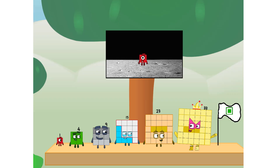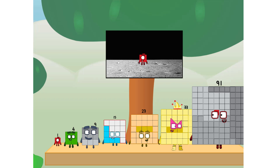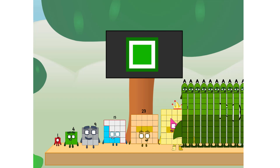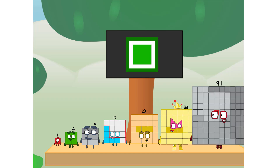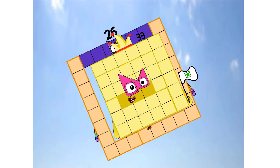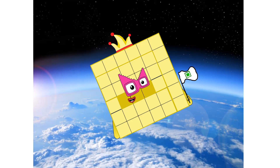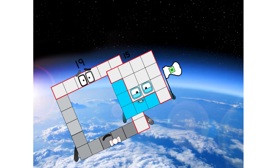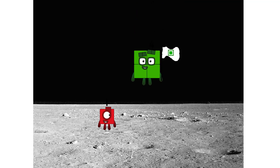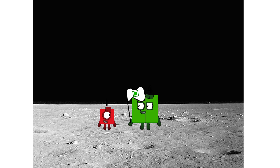The only thing left now is to plant the square club flag. Number land, we have a problem — I forgot the flag. Don't worry little one, I'll take care of this. Ninety-one. And I promise, no rankings. Square power only. Looking for this?